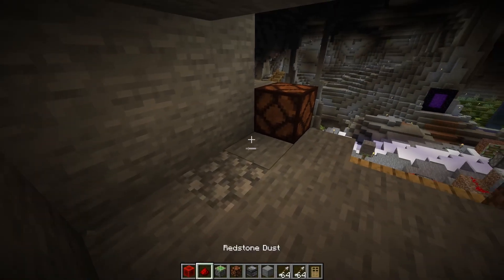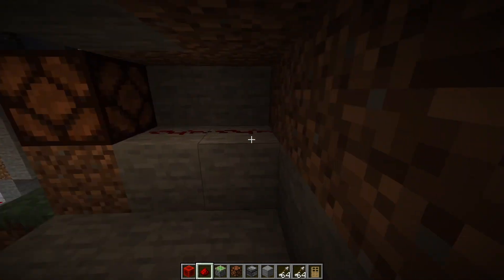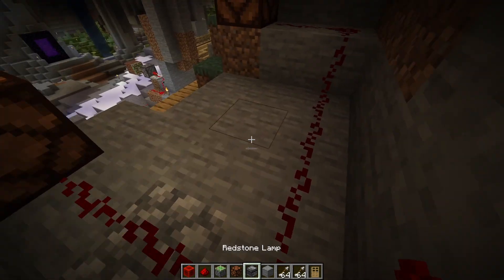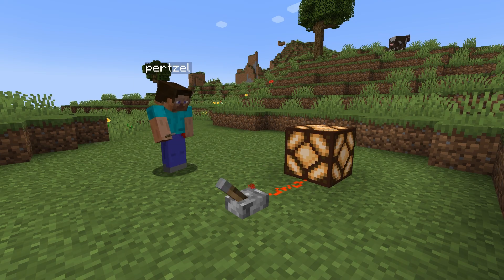To give the simplest of overviews for people unfamiliar with Redstone, it's basically electricity in Minecraft. You send signals to objects, and those objects react. Flip a switch and turn on a light. Simple as that.